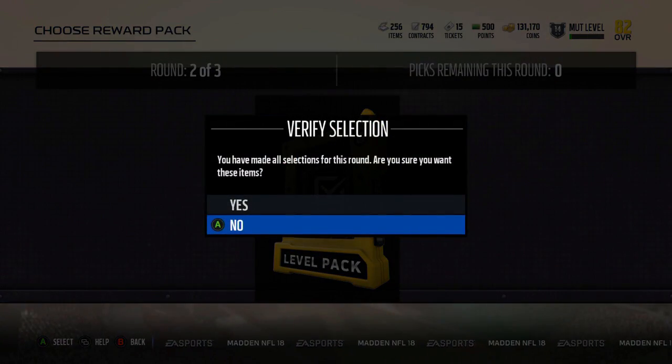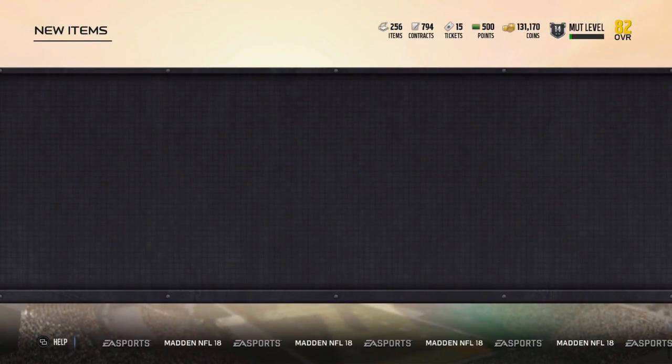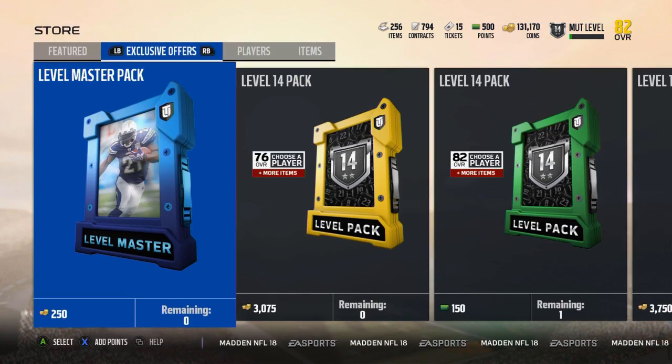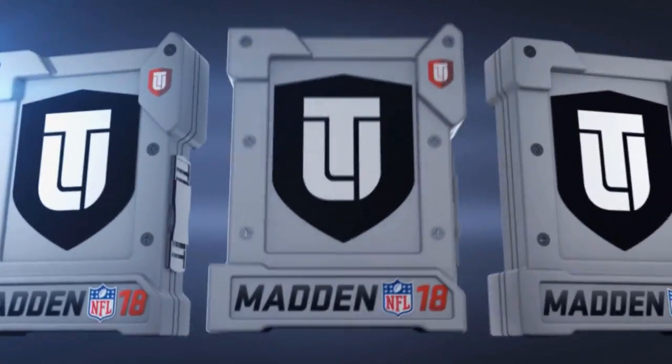I don't really care about any of those guys. Okay, so we'll select these. Take the Tomlinson token pack. There's our Glenn Gronkowski, there's our packs there. And then let's go ahead and pop this one open. This is the more important one.